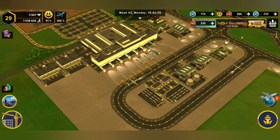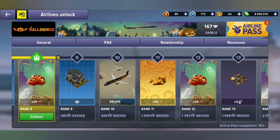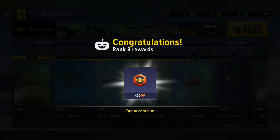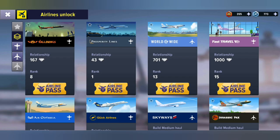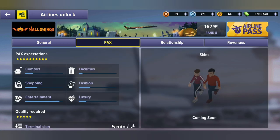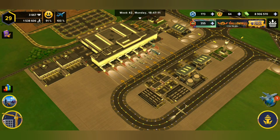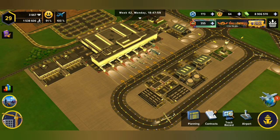The thing that's actually surprising me is that Halloween Airlines does not seem to have too much of a problem with me, as you can see I'm getting airline passes here. And why do I say that? Because if I go in here, you'll see that their packs require luxury, the same as what we've got with Prosperity Airlines.